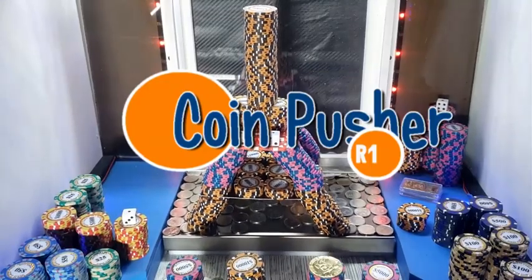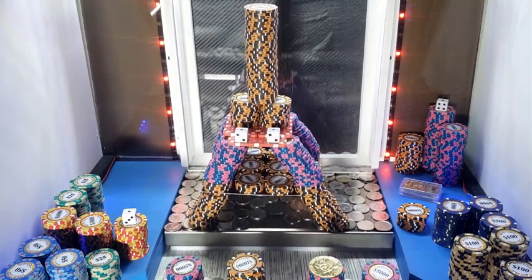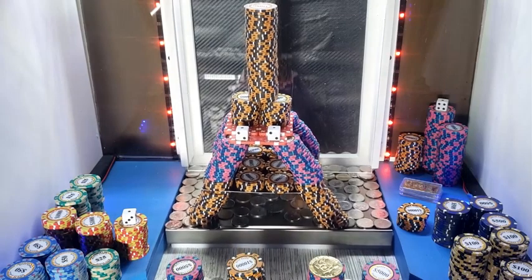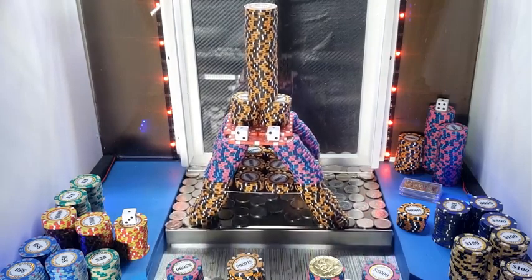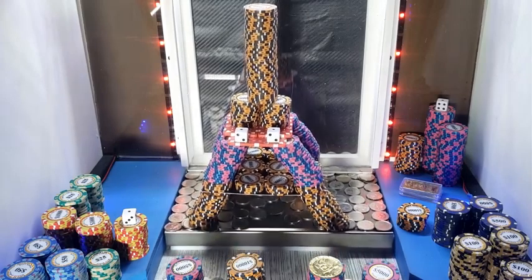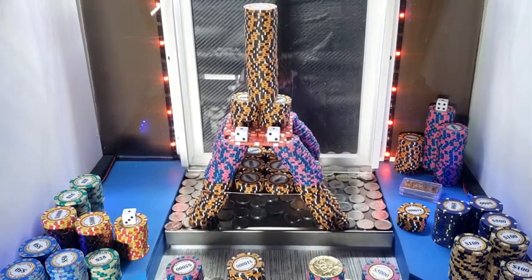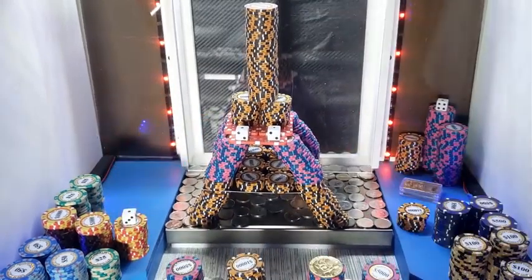Welcome to Coinpusher R1. This is called the Eiffel Tower. This one here is kind of shaky so I had to play it today before it falls down. Got to get it played real quick. It's a $5 million buy-in and they gave us a hundred quarters. So here we go.